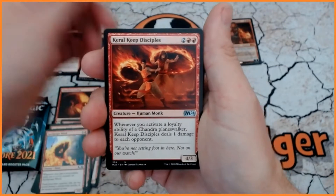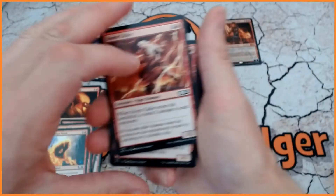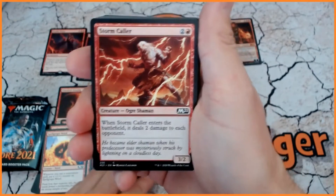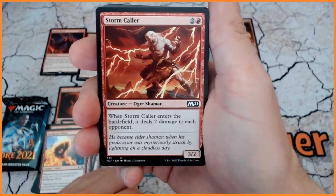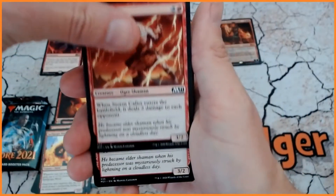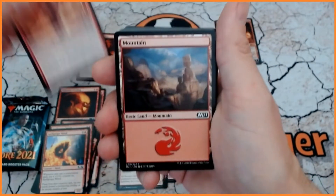How many have we got? 1, 2 — it's such a shame. I really do think they should put play sets in. We also have Stormcaller, which is the other one. This is the common only available in this pack. 3 mana, 2 and a red, a 3/2 Ogre Shaman. When this enters the battlefield it deals 2 damage to each opponent. And we have 4 of those. So we're getting 4 of the commons but not the uncommons.